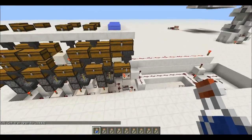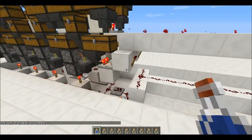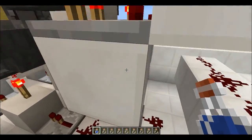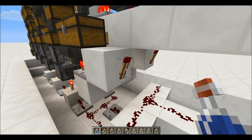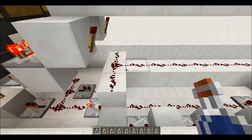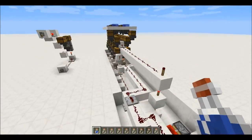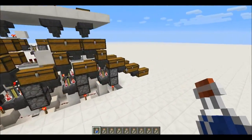If the system has no water bottles left, this comparator will unpower this torch so it turns on, and this disables the timer so you don't waste time while you're not brewing any potions.